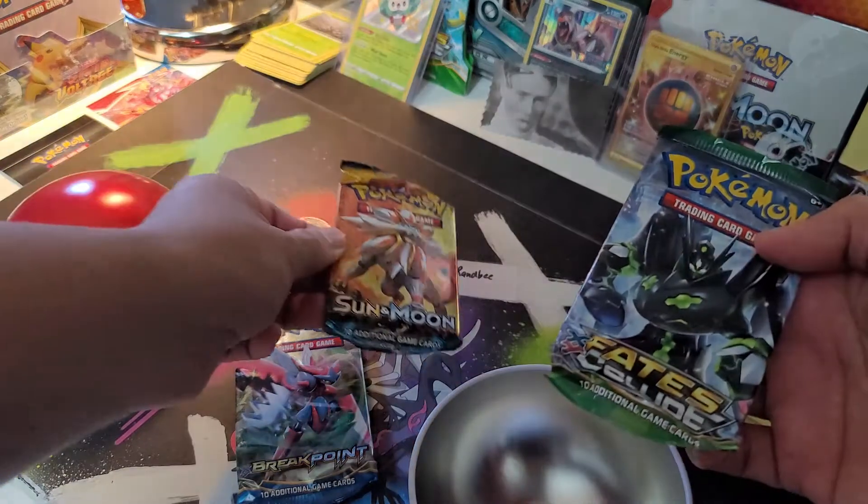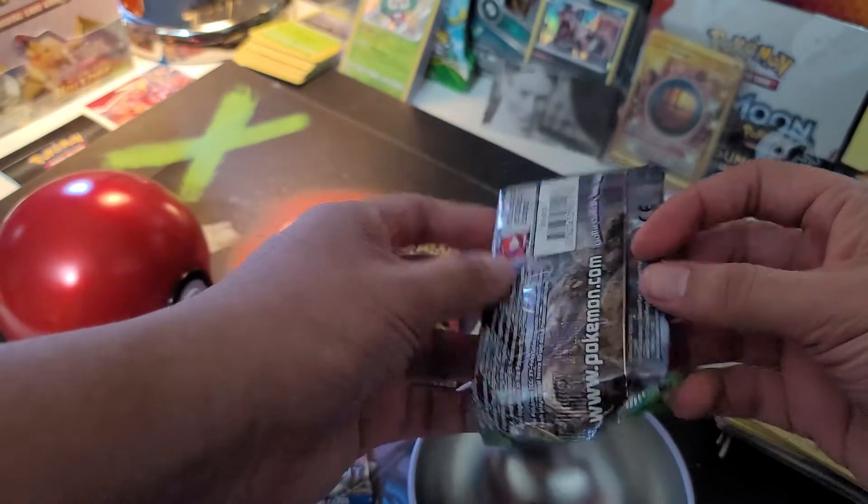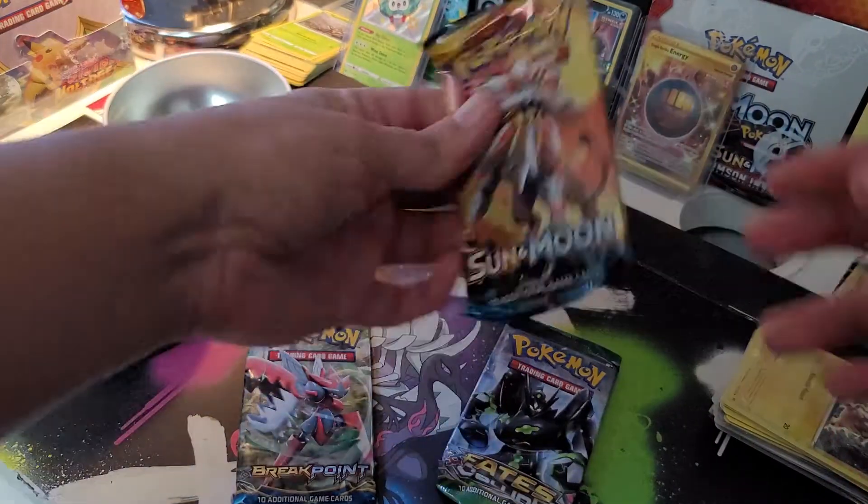Breakpoint could give you a Gyarados, Sun and Moon can give you something cool — I don't remember off the top of my head right now. And Fates Collide — I pulled a Xerneas from Fates Collide before, which was really cool. Let's try our luck — let's start with the Sun and Moon base set.